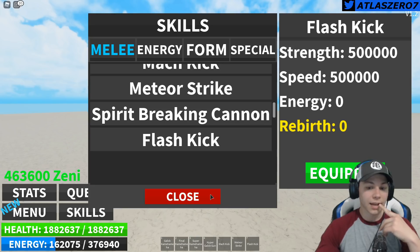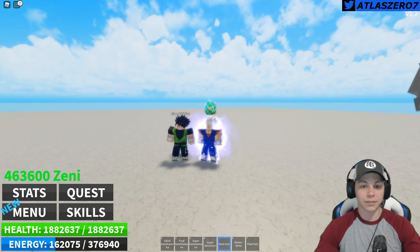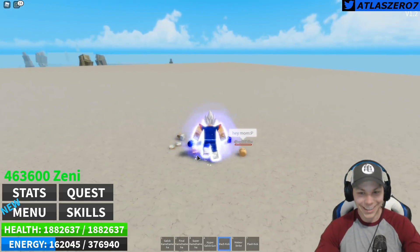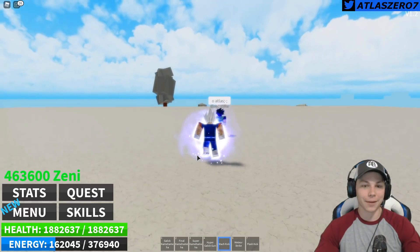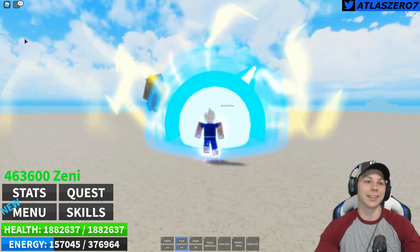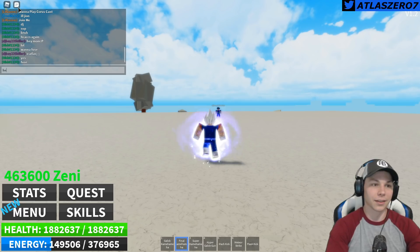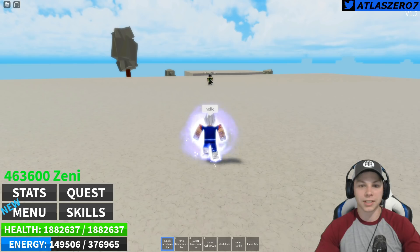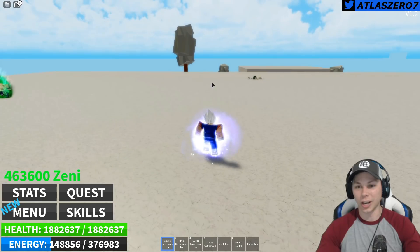Let's go find someone to fight. Hey, DJ Boy Killer — I think this dude, unless he rebirthed. He said hi. Oh, but he's got invincibility. Wait, hello — he shouldn't have invincibility now. Gallic Kamehameha! I like that Gallic Kamehameha, just the color of it — nice and simple and it does the thing.